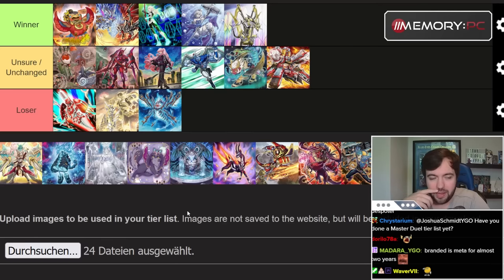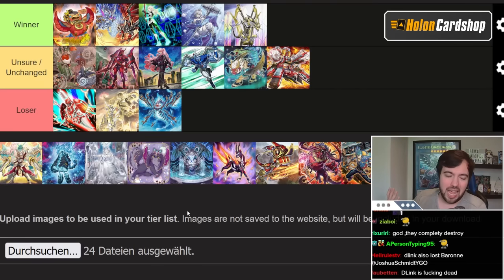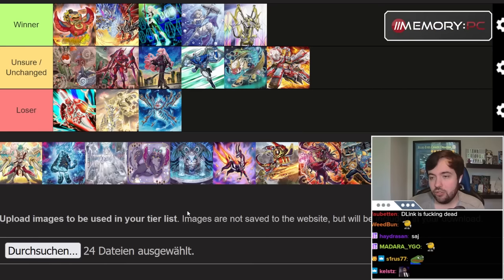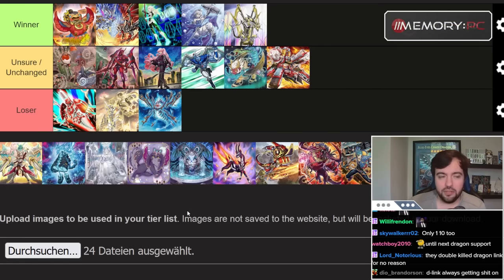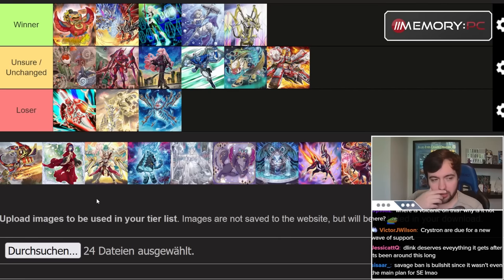Dragon Link hasn't topped much before this ban list and definitely doesn't appreciate losing Savage. It's kind of an unfortunate situation — sometimes cards are designed for one archetype but end up being too generically strong. I think that was the case with Savage Dragon. It's sad that Dragon Link loses it, though it didn't really deserve that hit. Savage was honestly used in other decks more than in Dragon Link.